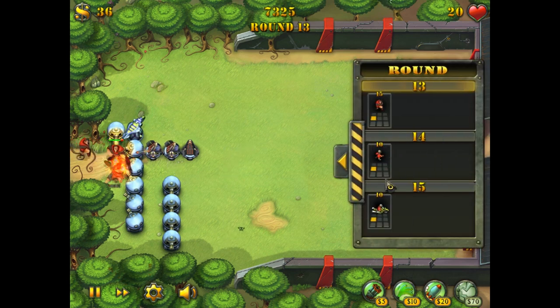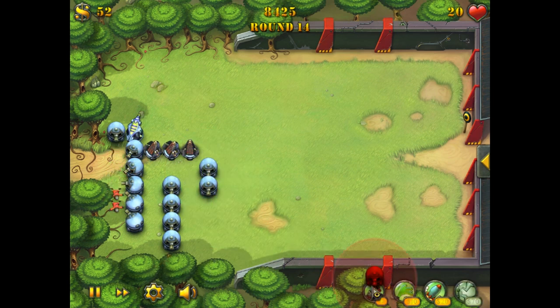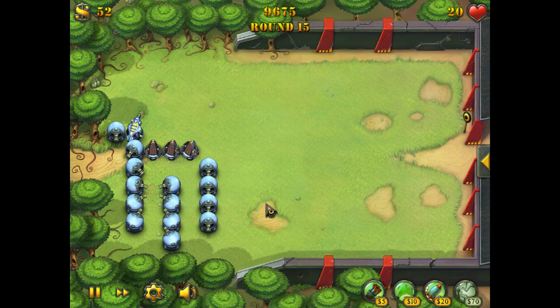Speaking of waves — here are your rounds. This gives you a good idea of what you need to prepare for. You can see we're on round 13, transitioning to 14, and you get a nice look-ahead so you can know when those pesky air waves are coming. What I know is coming are some dudes on motorcycles, and they tend to get through defenses pretty quick. I really hate those guys because early on they're one of the biggest threats — they can skate through so fast before you've had a chance to build a really good maze.